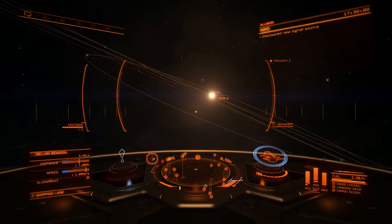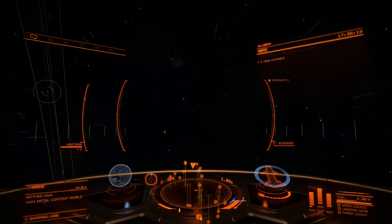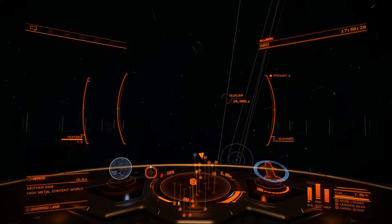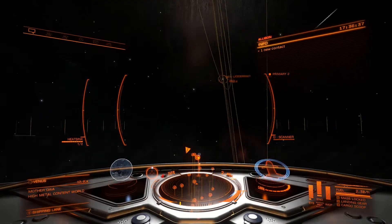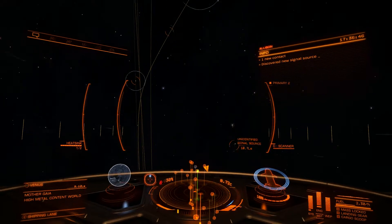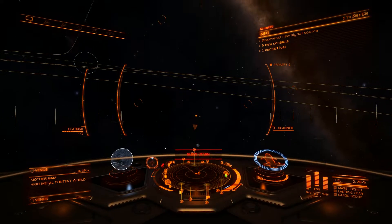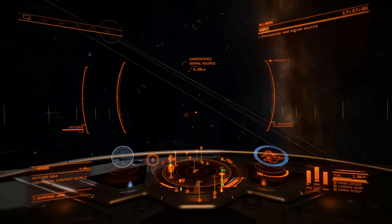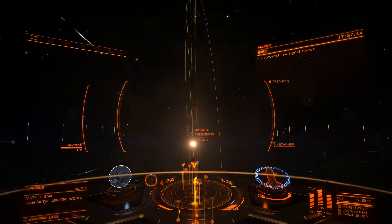Those are the basics of flying in supercruise. As I get close to a planet, I'll turn around and head back toward Venus. I'm going to set my throttle to maximum and demonstrate what happens if you're going too fast toward a planetary body. Sources of mass will disrupt the frameshift drive and alter your maximum speed in supercruise. Note that my current speed was greater than the maximum, so it slowed me down as much as it could. However, if I had been pointed at the planet, the ship would perform an emergency drop and we would come to a stop.